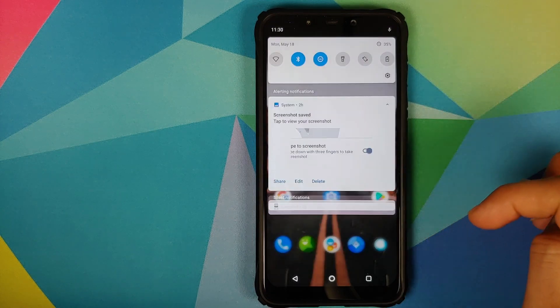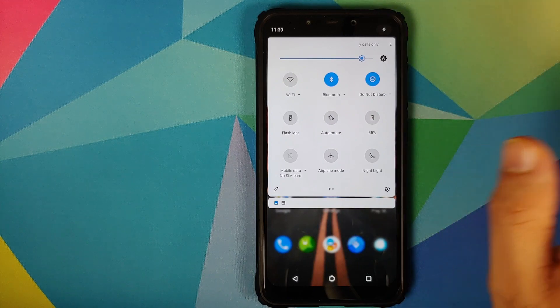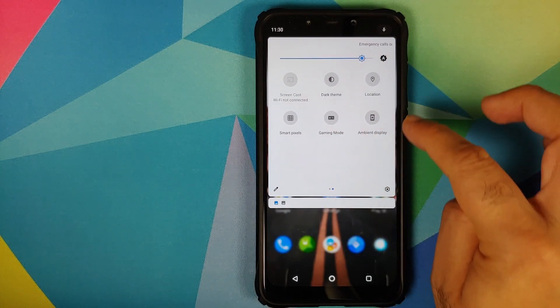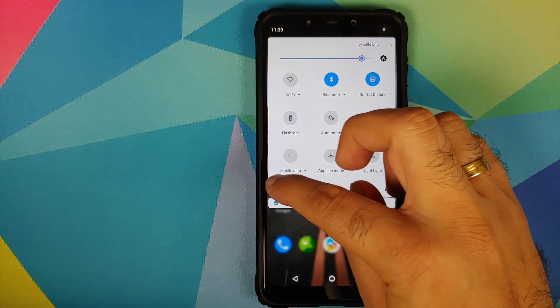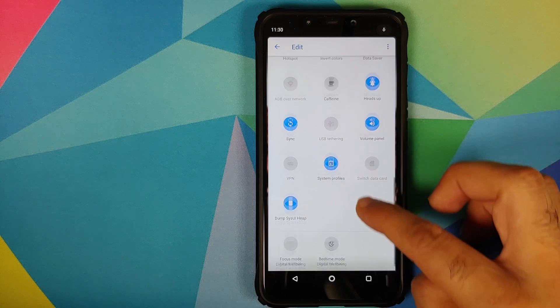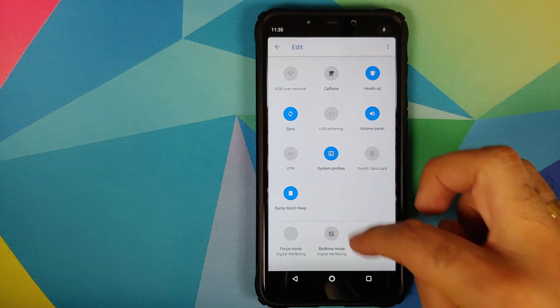Out of the box, this build is running the Lineage OS Tribute Launcher, and these are the options you get in your quick settings tiles. You do have gaming mode and ambient display. If you click on edit, you can add the different tiles whichever one you want to, and these are the different tiles which you can add.